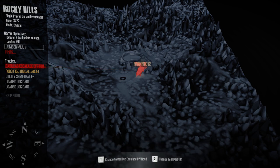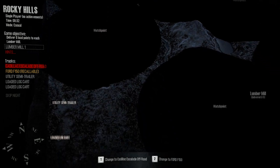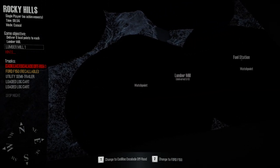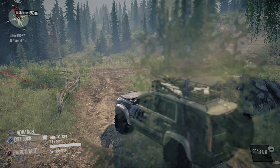We're going to take this on a little journey. This is the map - Rocky Hills. I haven't played on this yet at all, so it's going to be a learning experience. I don't know what all's here - there's utility, semi-trailer, log cart, lumber mill, fuel station. Alright, fuel station we go. Distance, let's do it.